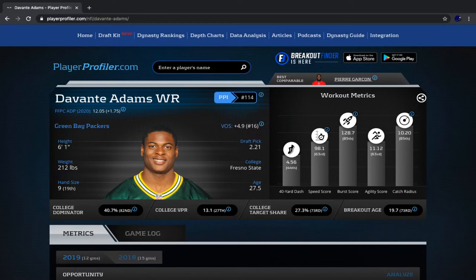Devontae Adams isn't becoming a worse player — he's literally in his prime right now at 27 and a half. He just had bad efficiency, which was straight up bad luck, and his efficiency should go back to normal this upcoming season. Between 2016 to 2018, he converted roughly 40% of his red zone targets into touchdowns. But last season, he converted less than 17% of them into touchdowns. That's just showing you it was his efficiency taking his touchdown total down. I can guarantee his red zone efficiency will go back to that 40% conversion rate.